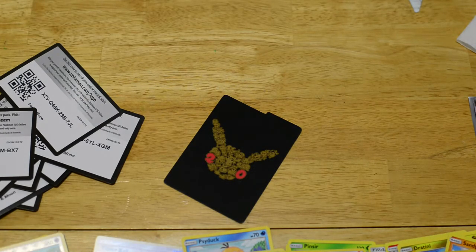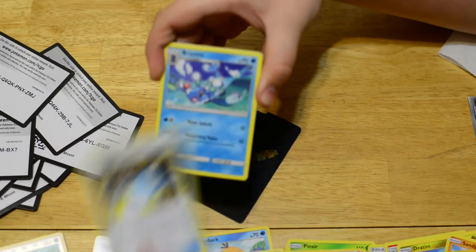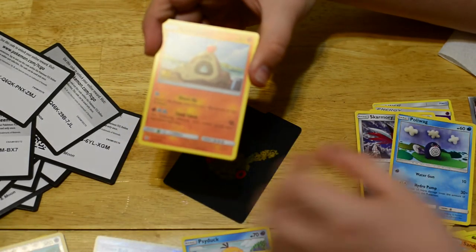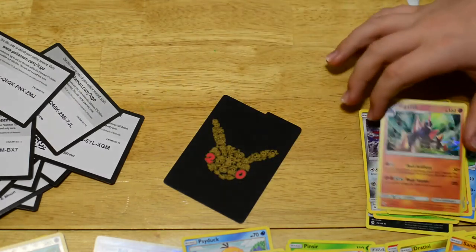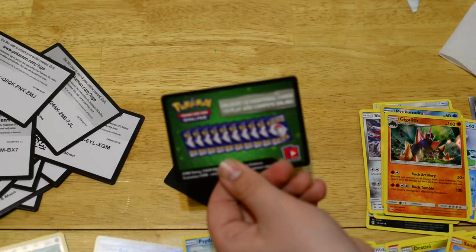So we have two more packs left. I should either get one more Holo or better. This is the white code card — that means we're going to get a Holo or better. We have a Rare Candy, Bewear, Alolan Persian, Psychic Energy, Fomantis, Morelull, Skarmory, Poliwag, Sandygast, Palossand Reverse Holo, and a Gigalith Holo. So we have pulled everything Holo or better. Let's see in the last pack if we can pull better than a Reverse Holo — if we do, then we would be beating the Pack Odds. The first card is a Ring card, so we're not going to beat the Pack Odds.